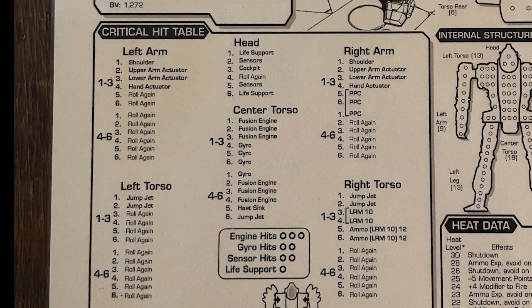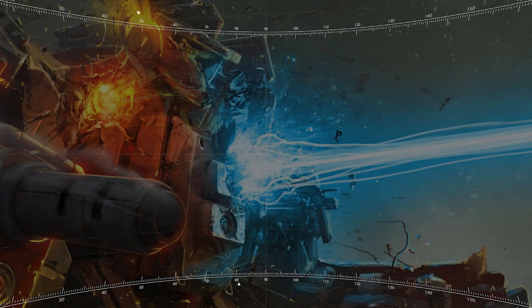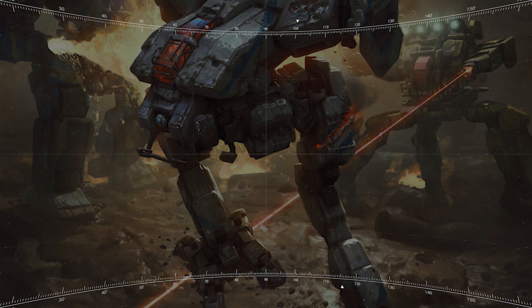And finally, heat sinks. Heat sinks are how many points of heat you can dissipate at the end of each turn. If you use too much heat, that excess heat goes onto the heat scale, which lists all the penalties you'll incur as you accrue more and more heat. If all of this is sounding ridiculously complicated, don't panic — it's not. It makes logical sense once you start playing the game.